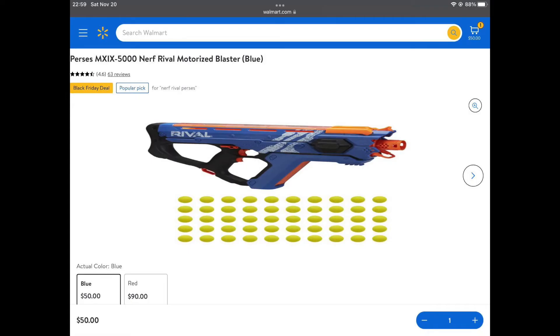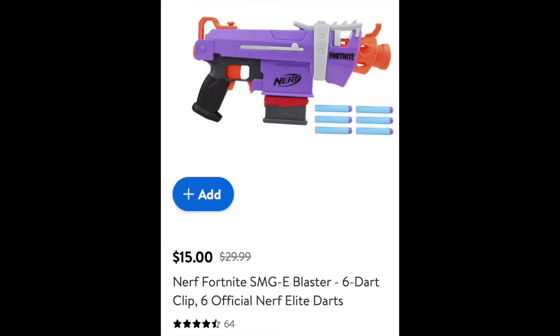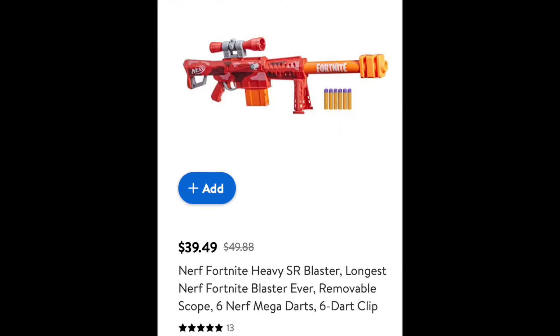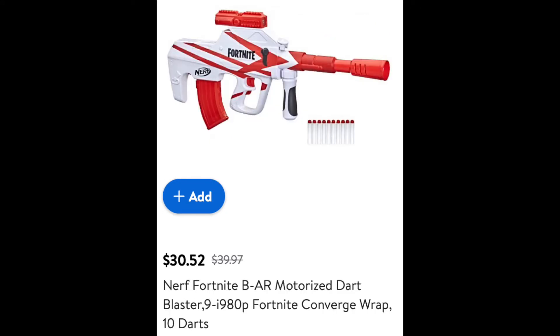First off at Walmart, the Blue Percy's — but not the Red Percy's — is on sale for $50. The Nerf Hypermach 100 is on sale for $60 instead of $73. The Nerf Fortnite SMG-E is on sale for $15 instead of $30. The Nerf Fortnite Heavy SR is on sale for $39.49, which is $10 off. The Fortnite GL is on sale for $40 instead of $55, and the Fortnite B-AR is on sale for $30, which is also $10 off.